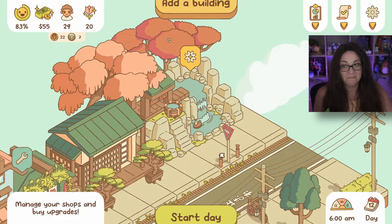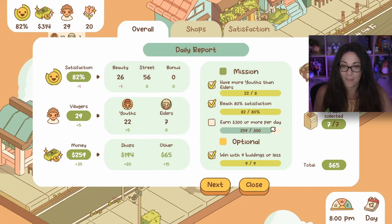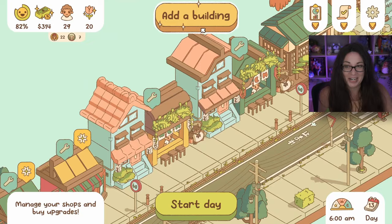I'm at max buildings right now - that optional mission doesn't have to be completed. Let's add some more people. The elderly really don't like this new ramen place. Lower the profit, less pork, less egg. I don't think we can close down a shop once we've opened it - we have to continue on with our mistakes! I need to make 300. I don't know if I'm going to be able to do it. We hit 259 - so close but no.